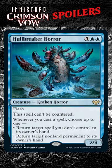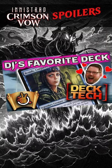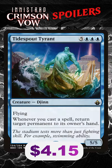Now it's easy to dismiss seven drops in Commander — you don't need very many in your deck. But I have a unique experience with this style of card because I love Tidespout Tyrant. I've played it for years in my raids deck and had Tidespout Tyrant take over the battlefield, and I think that Holebreaker Horror is better.